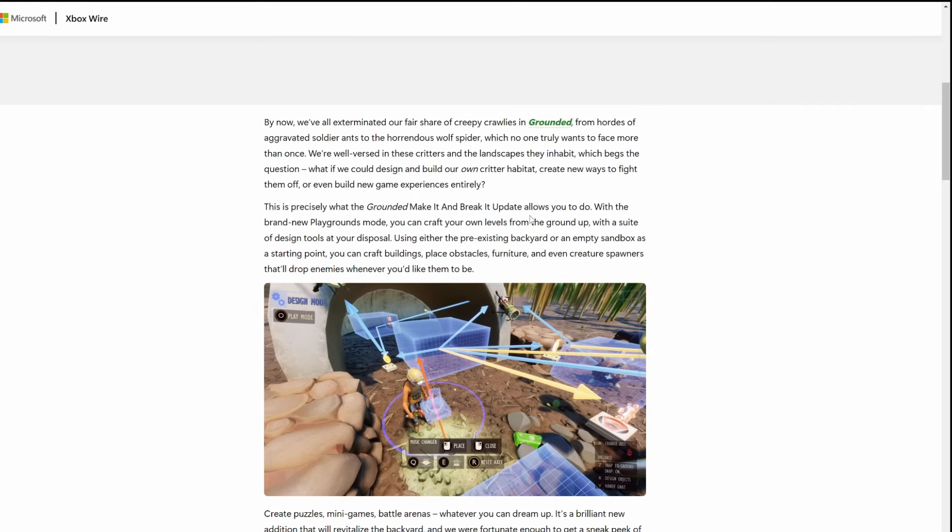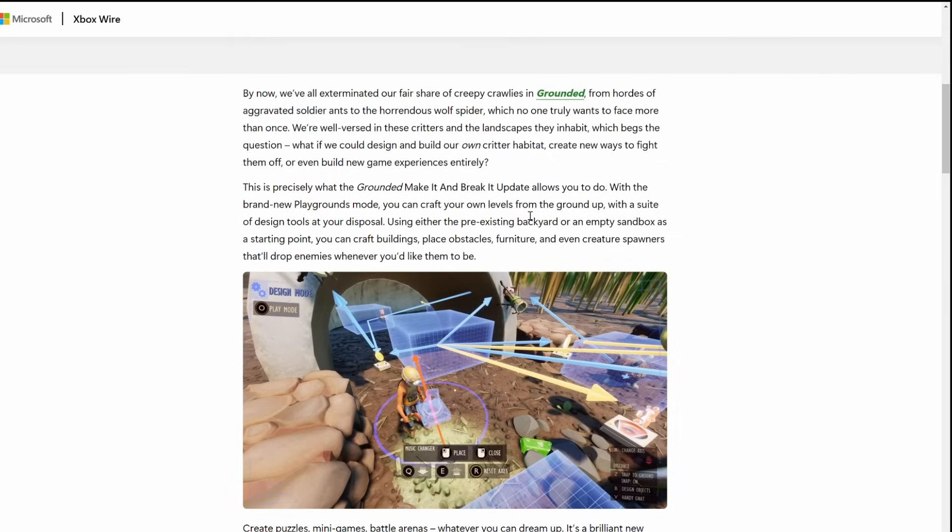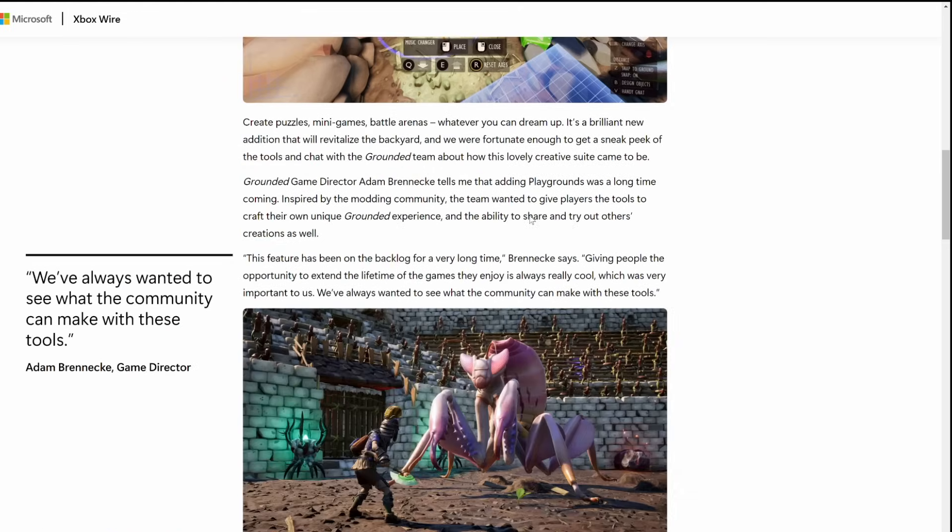We've got a sandbox, guys! You can craft buildings, place obstacles, furniture, and even creature spawners that will drop enemies whenever you like. Create puzzles, minigames, battle arenas — whatever you can dream up. It's a brilliant new addition that revitalises the backyard, and we're fortunate enough to get a sneak peek of the tools and chat to the Grounded team about how this lovely creative suite came to be.